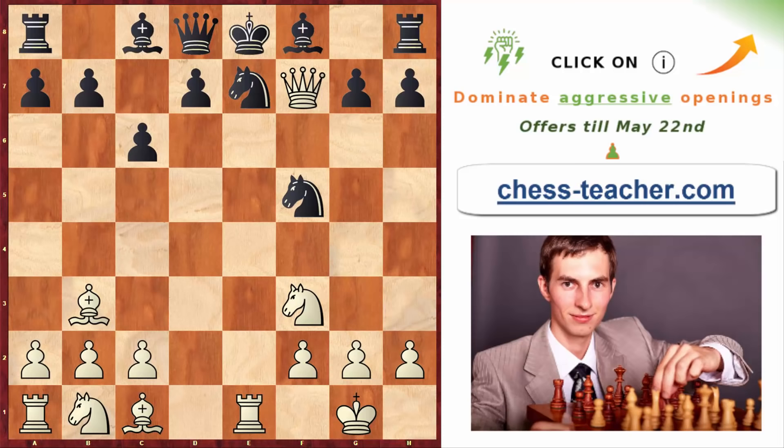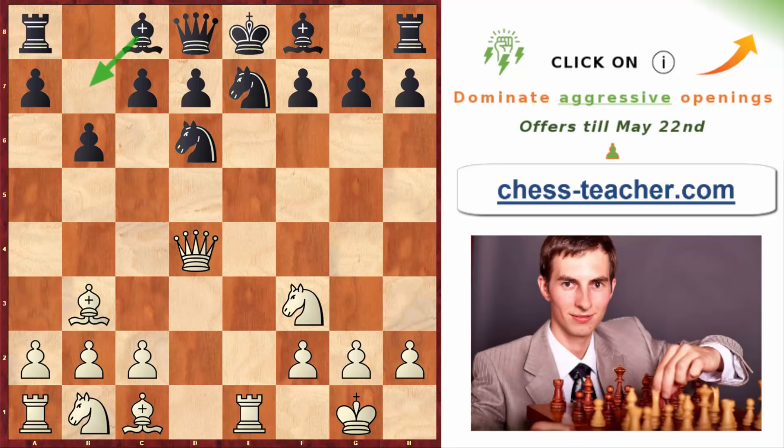Taking a few moves back: if black plays pawn to b6, trying to develop their bishop over the b-file square, you go knight to g5, taking aim at the epsilon square. If they continue bishop to b7, you can think about the winning continuation for white — feel free to write it down in the comments below.